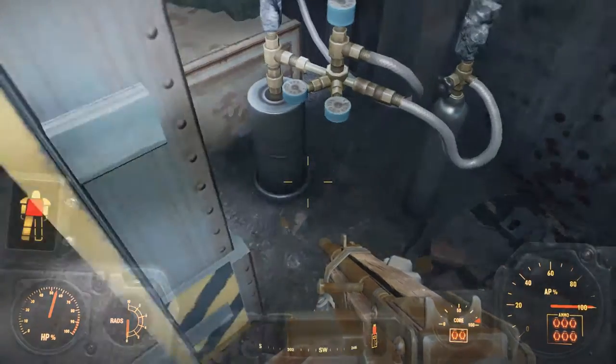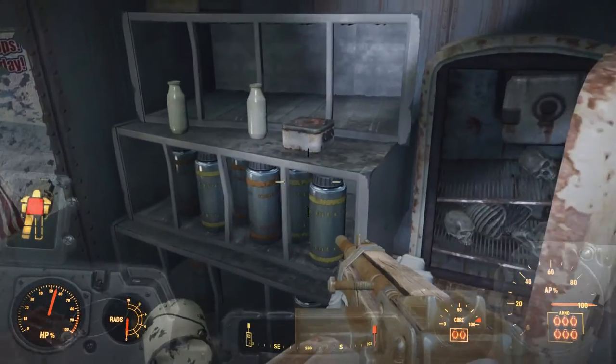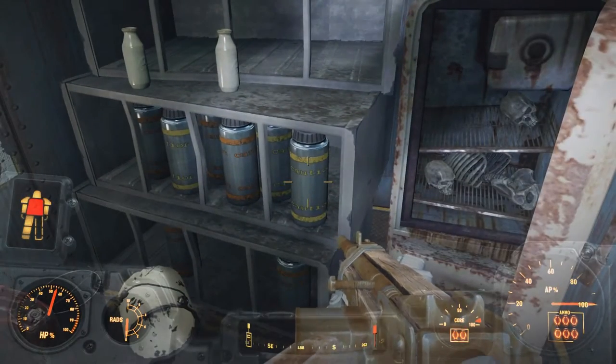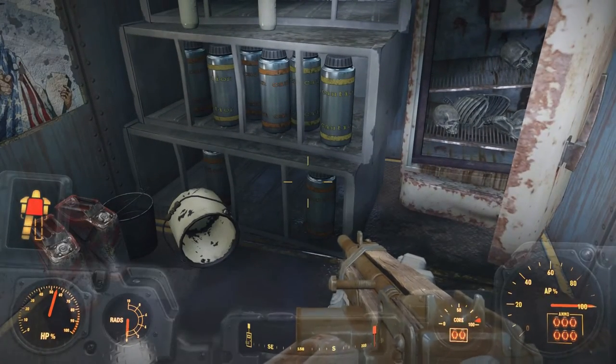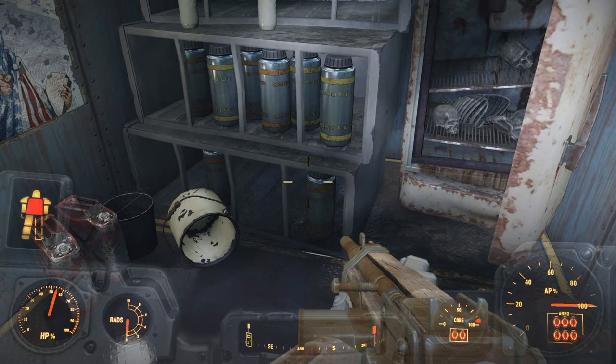There are hot plates located on the shelf right here. You can take those back and get circuit boards out of them. Thank you, and please subscribe to the channel.